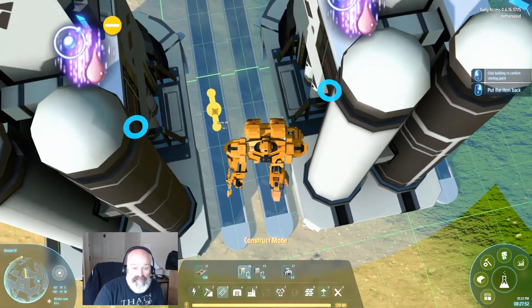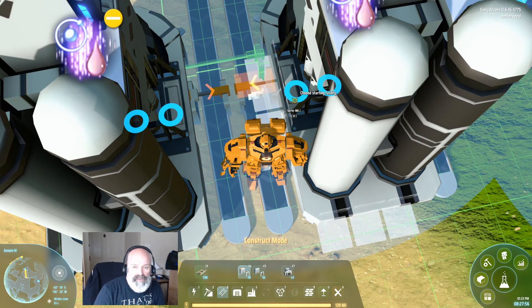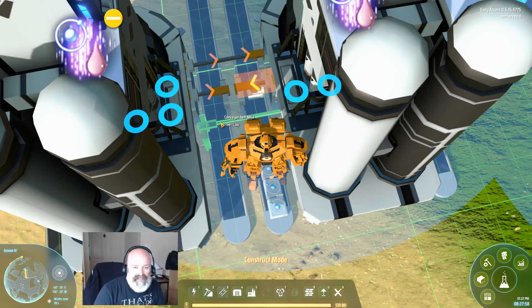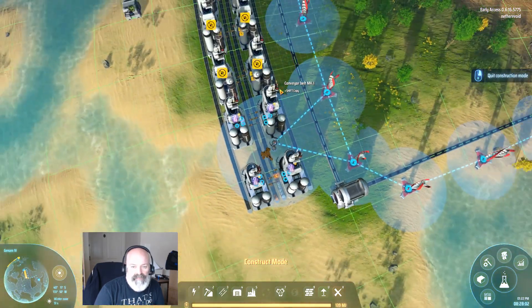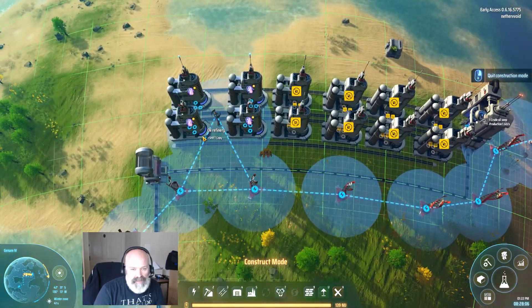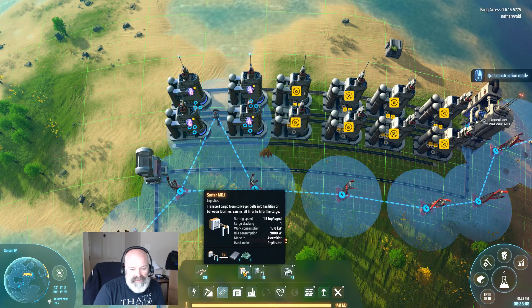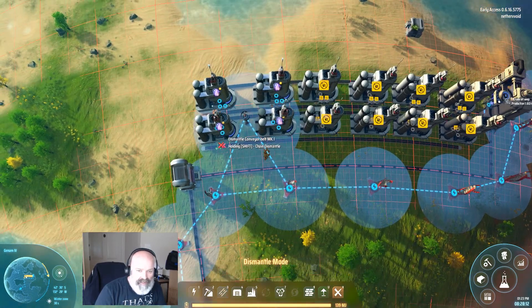There is another way to build called god mode, which I've heard about, but I don't know if I'm ever going to like it. We've got some hydrogen popping out right there. It's supposed to make it easier to build so we'll see eventually. Let's get all these inputs in.